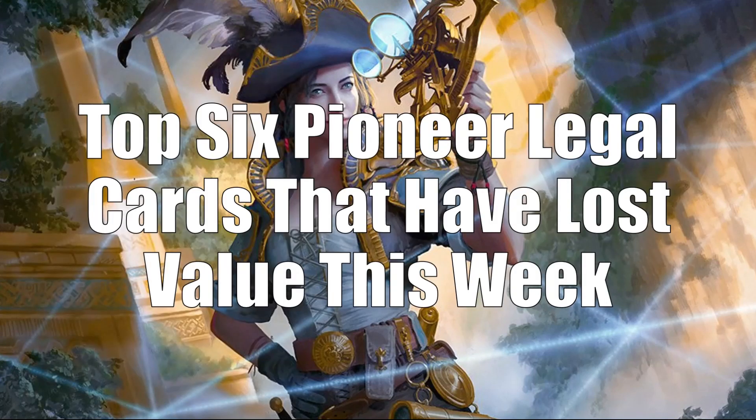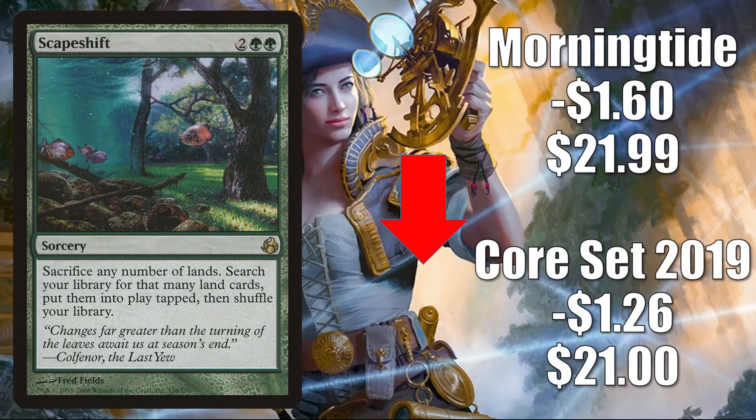That brings us to the top six Pioneer legal cards that have lost value this week. Coming in at number six is Scapeshift. The Core Set 2019 copy goes down $1.26 to $21.00. Morningtide goes down $1.60 to $21.99. This card doesn't see a lot of Pioneer play, but it does see play in Modern Scapeshift builds. Also in Commander, you're going to find this in a lot of lands builds and other decks in that format.